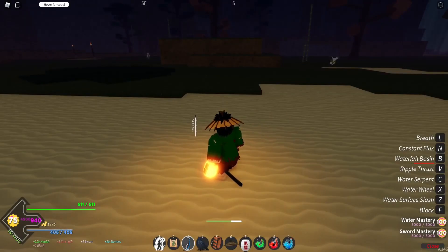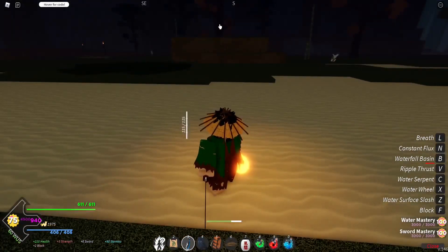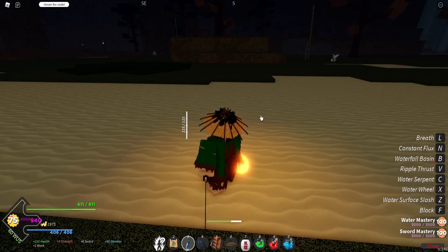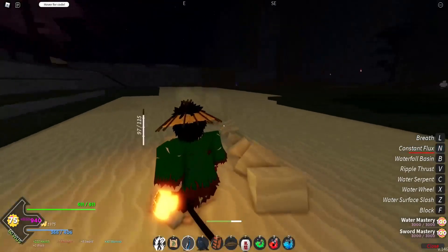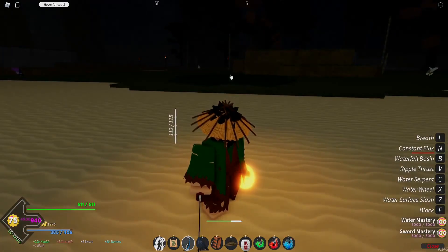Our last move is constant flux. The user unleashes a constant flux of water onto the enemy. It is aimed where you are facing and it is a block break. The user performs a continuous flowing attack which seemingly takes the form of a water dragon. This is a 10% drop from the boss Giyu, who you can find at the butterfly estate building. It looks just like that and it's really good.